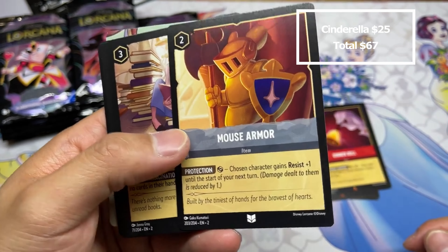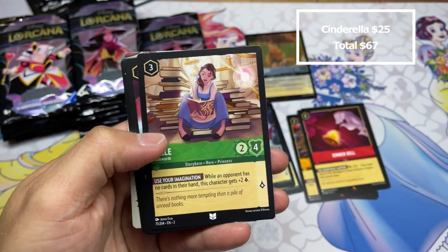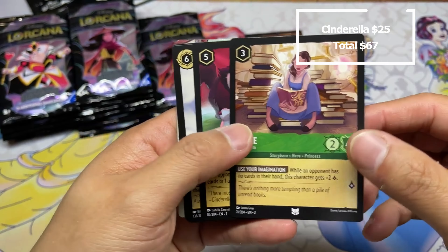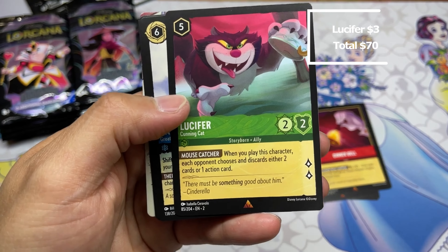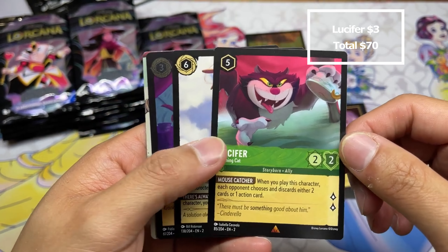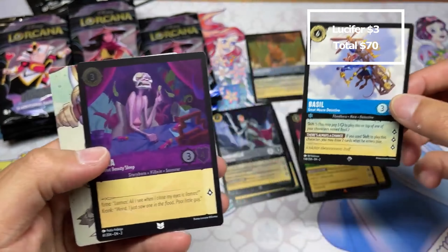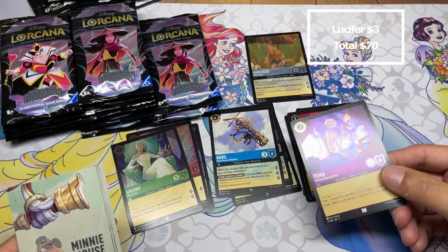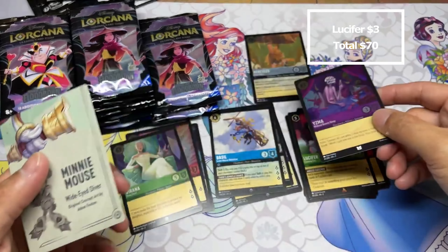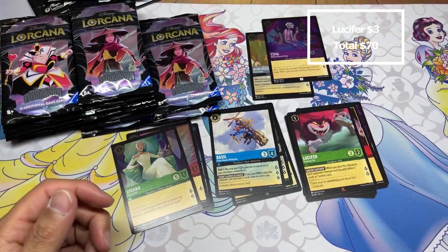Hi everyone. Singles prices and box prices are dropping — even as I recorded this on the day of release of Rise of the Floodborne, certain cards, especially legends, dropped as much as half just during the day. Boxes are a lot lower than set one release, at least on day one. I'm hoping that means the stores got more product and hopefully it stays that way — we don't get a huge spike again in two weeks at the retail release.